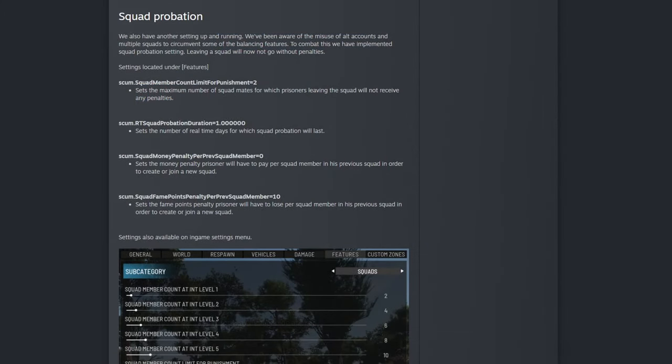There's also a new thing called squad probation. It seems like whenever we leave a squad, there's going to be a penalty. I'm not exactly sure how this is going to work — what if somebody kicks us out of a squad? Are we still going to be penalized? We're going to have to wait and see, but it says there is a money penalty and a fame point penalty.